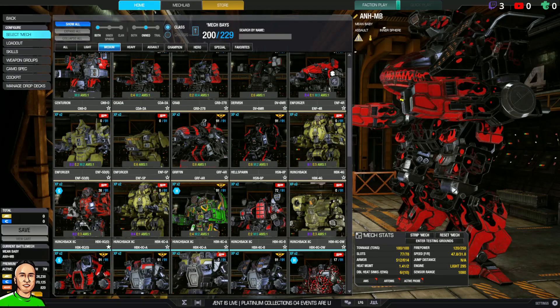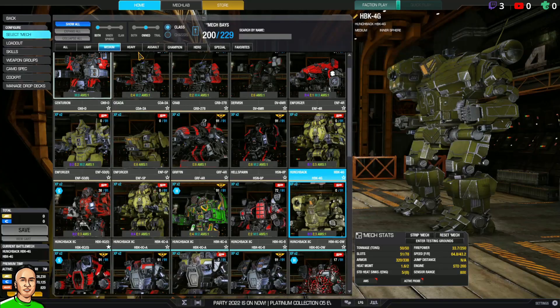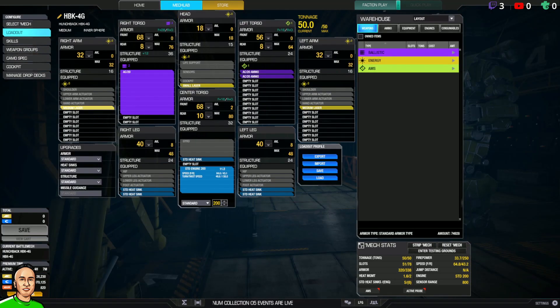Good morning everyone, welcome back to McRoyer Online Tactics and Strategy. We're going to take a look at the Hunchback 4G, recommended by RJ2006. He's an experienced player — the first high-level person in Tier 1 or Tier 2 to join the unit. Most people I've recruited are Tier 5 new players, so this is a great bonus. RJ, welcome to the unit!